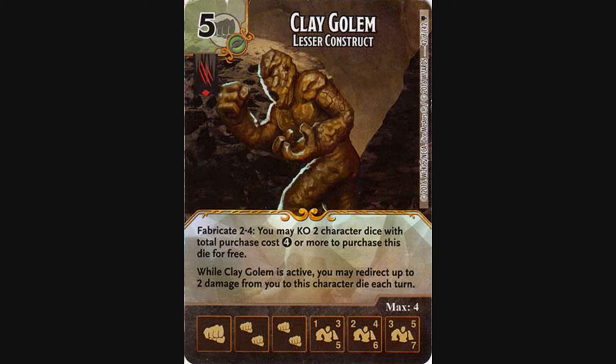The final character that is included on this team is Clay Golem with its Fabricade ability. He provides a way to KO the Elf Thief dice each turn, and thus provide a means of being able to constantly refield them. And if they come up energy, that's okay too — the masks can be used for Professor X fuel.